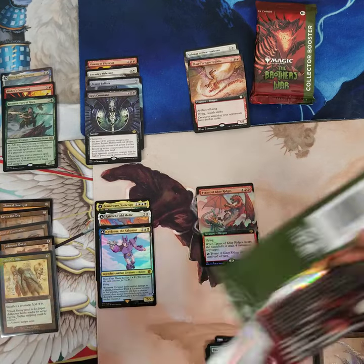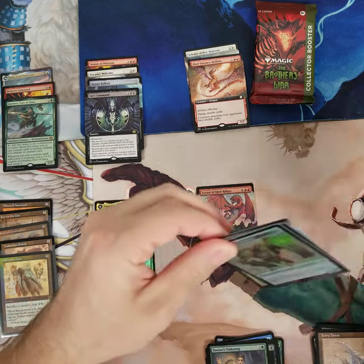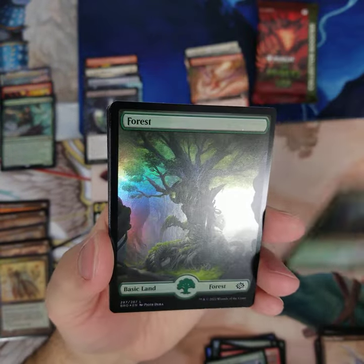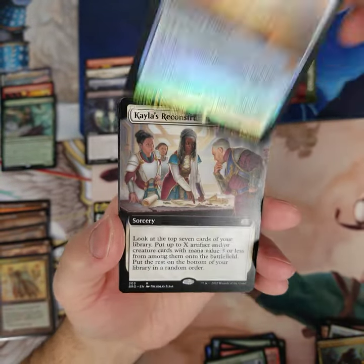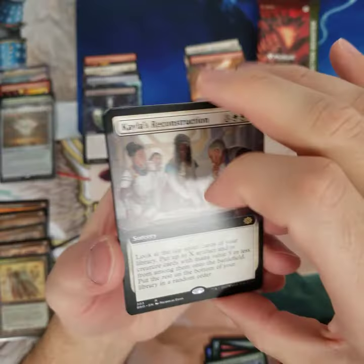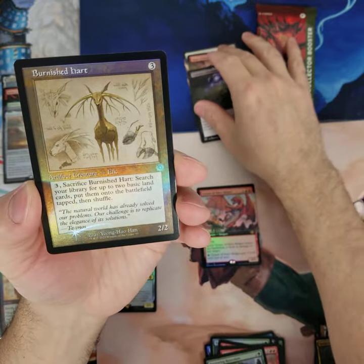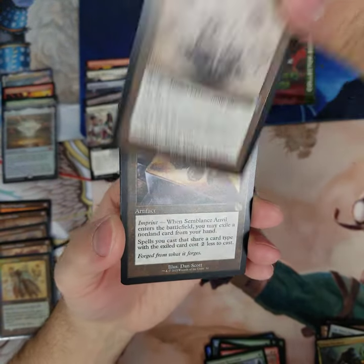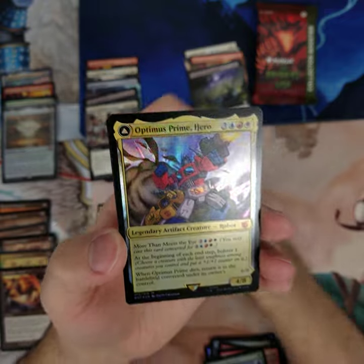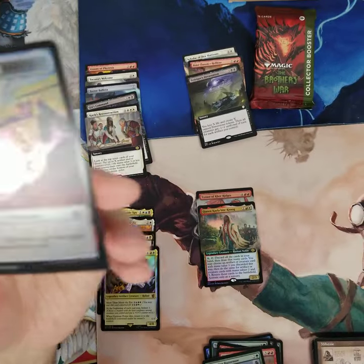Let's get to our next pack here. Let's see what other spice we can pull. Gorgeous Forest. Urza's Sylex for Mythic Rare — let's get that sleeved right away. Kayla's Reconstruction. Devastation. Two uncommons. Anvil. Optimus Prime foil. And Queen Kayla. Here's the two packs to go.